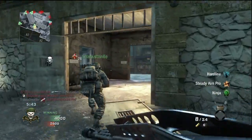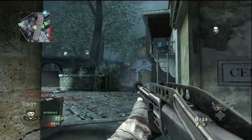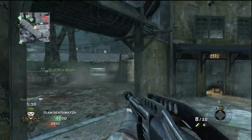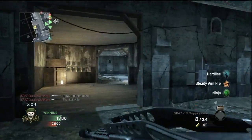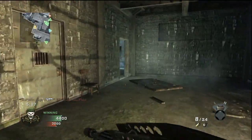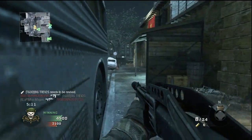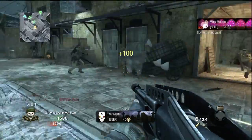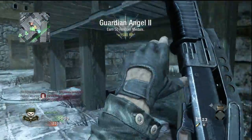My killstreak is Attack Chopper, Blackbird, and Attack Dogs. I've started to prefer the Attack Chopper over the Chopper Gunner and Gunship mainly because while the Attack Chopper is up you can still go around and get kills. You have to keep the good game going for kill/death ratio, because while you're in the Chopper Gunner you can't die more than once, but if you have an Attack Chopper up you can die plenty of times and still benefit.